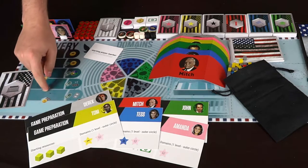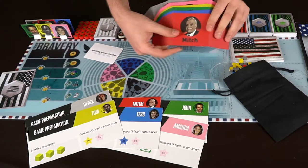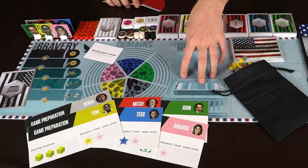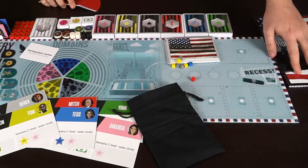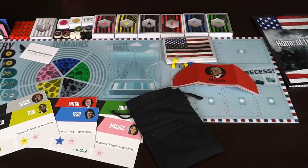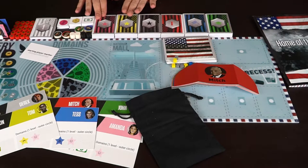You're going to have a Path of Bravery on the board, the domain area of the board. These are your hidden player screens, which you'll use to hide different things. You'll also have your National Mall, where you're going to be getting different currency from, as well as a recess area where you can collect additional cards and even vote. Throughout the game, you're going to be voting on things and playing cards, and because of that, you're going to have your own player deck.